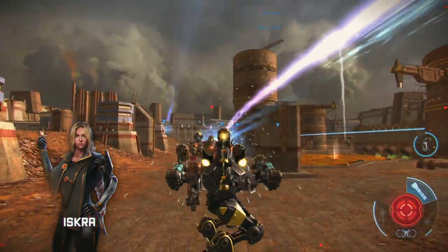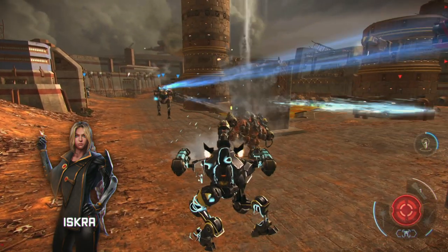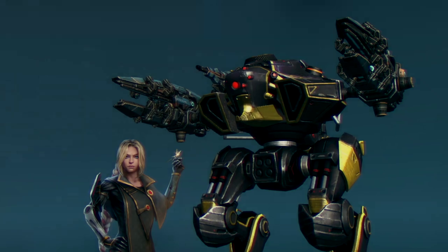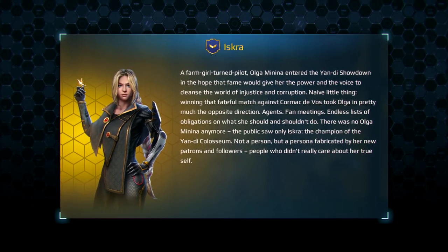With Scorpion, legendary pilot Iskra enters the fight. Olga Minina has realized that winning the championship last year didn't bring her any closer to her goal. Since the last time we saw her, she switched her Phantom for Scorpion and began her campaign for a better future. Learn more of her backstory in the game.